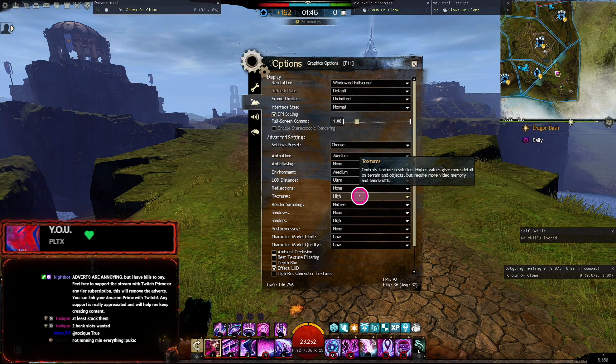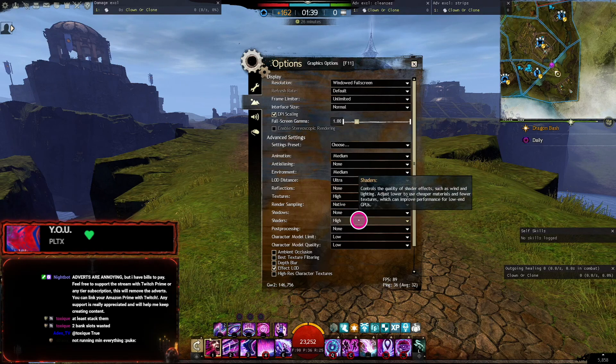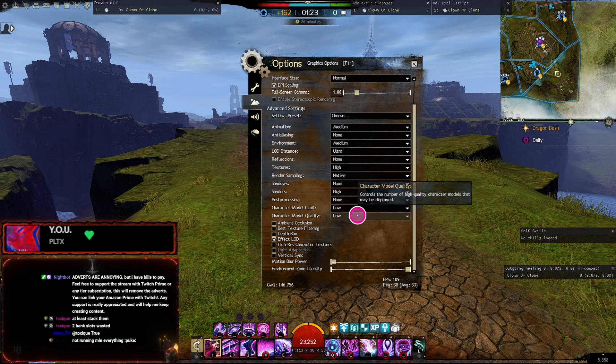Textures is high — again you can lower that if your PC's not as good as mine. Rendering: native. Shadows: none, always turn that off. Shaders on high for me, you can turn that down if you want. Post-processing: none. I've got model limit on low and quality on low.